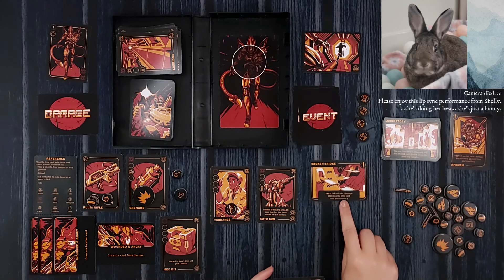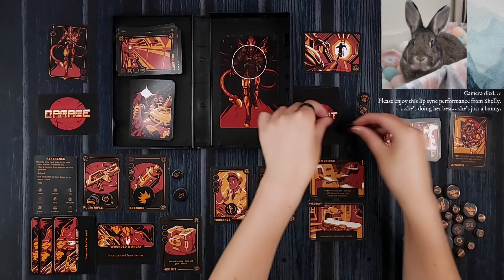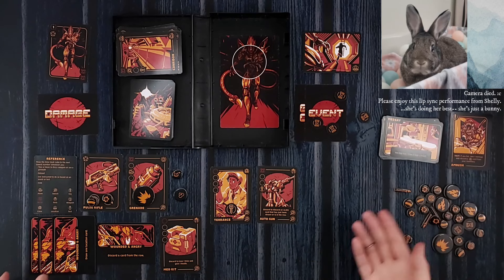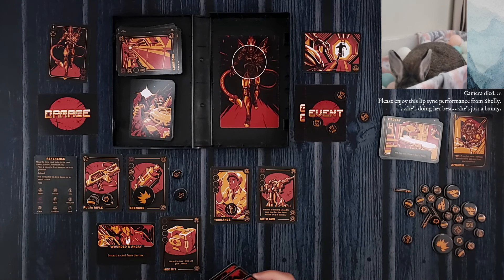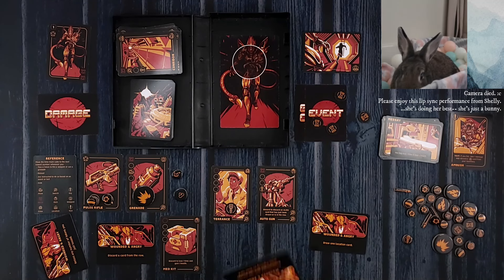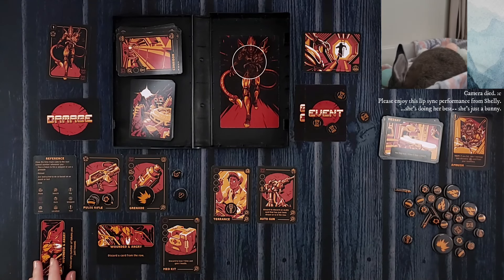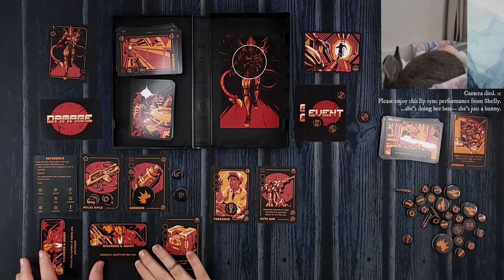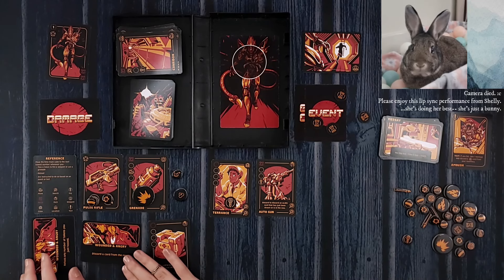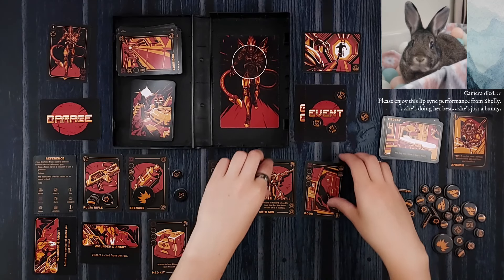We have a broken bridge: test, fail and take a damage and discard a crew; or lose one time to heal two health. That is a brilliant idea — we're going to lose one time to heal two health. We choose any damage cards from in front of us and put them to the bottom of the deck. I really like the location card one and the automatic success, so we put those on the bottom. That really saves us because we were one damage away from losing. We still have our med kit as well if need be.